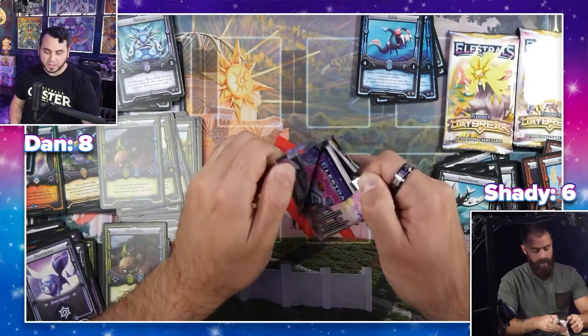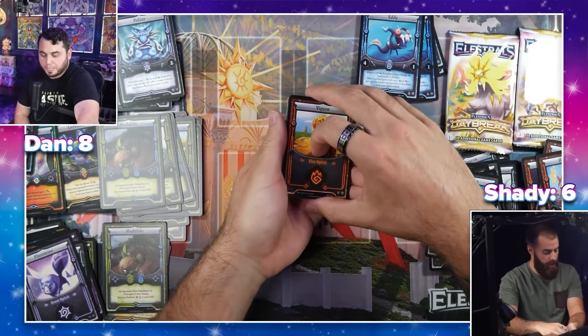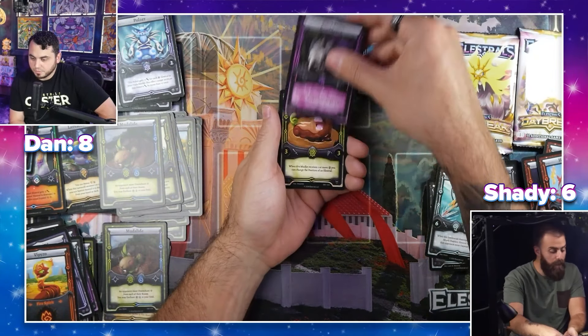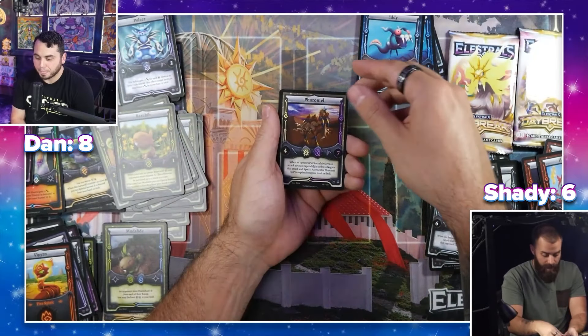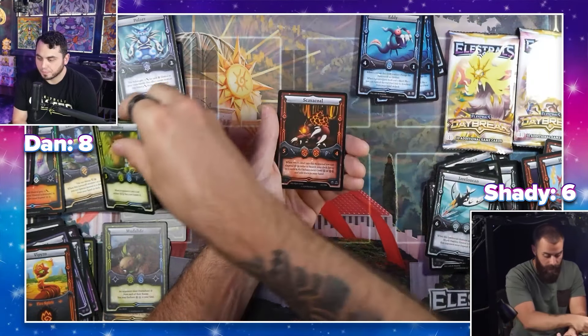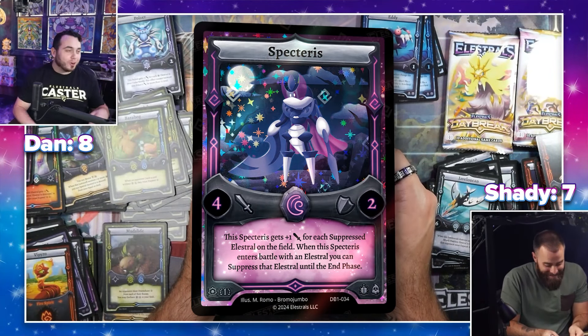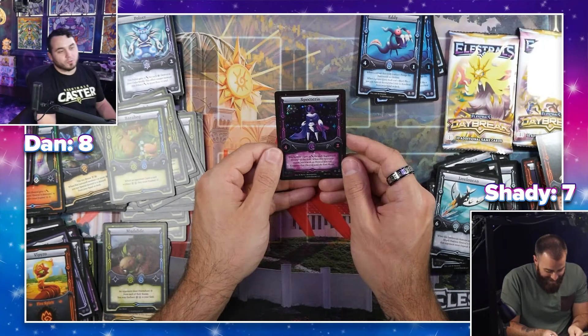We each have three packs left. There should still be plenty of holos — I think they're all on my side. Boltuga, Farabib, Faramel — they're really cooking with that line. Do you have a cold? There it is! With Death's Fog too! Let's go, baby!